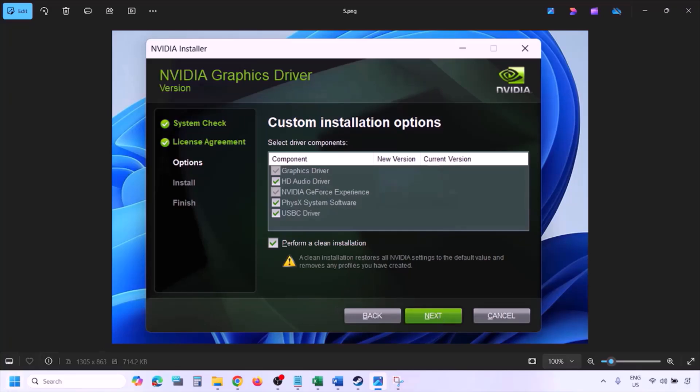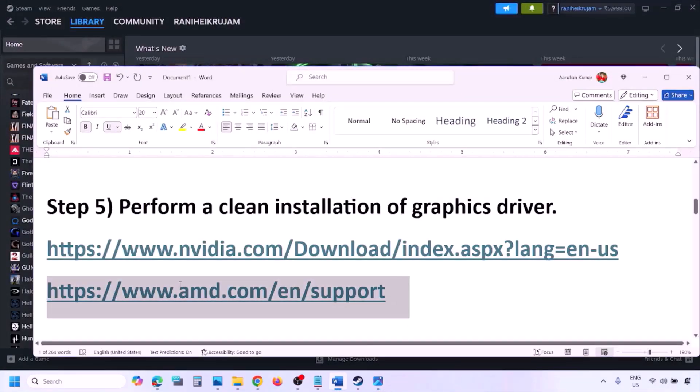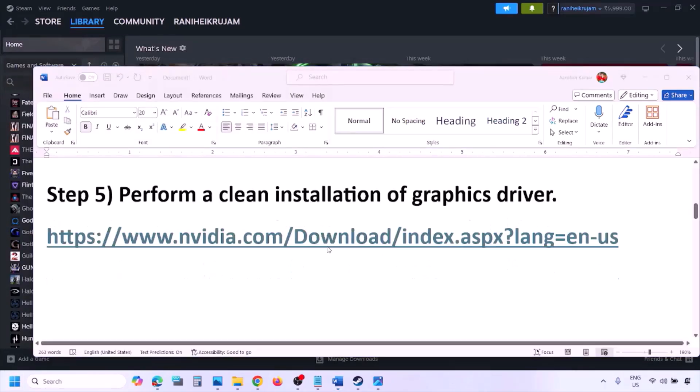Once the installation is complete, restart your computer and launch the game. For AMD card users, first uninstall the current graphics driver, restart your computer, then go to the AMD website, select your graphics card, download and install the latest driver, restart your computer, and check.